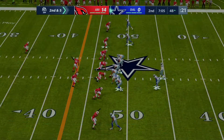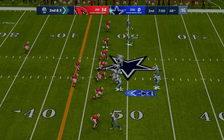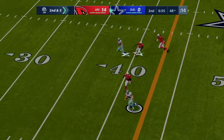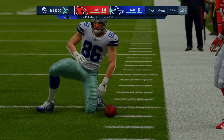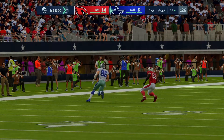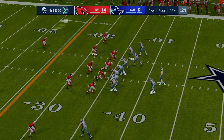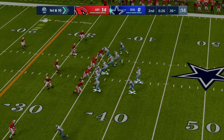From just shy of midfield, Prescott finds Dalton Schultz for a gain of 12 and another first down at the Cardinals' 36. These guys have been outplayed but I like their countenance — they're not panicking, they're carrying themselves well and starting to move the ball. The key is to maintain your poise and start putting together some drives.